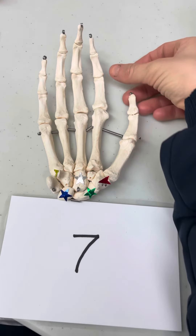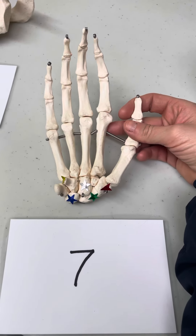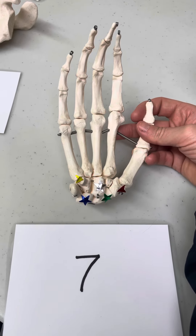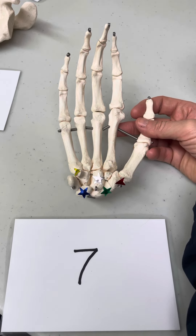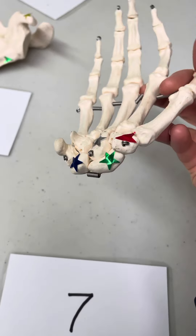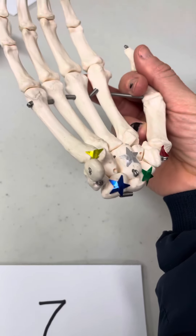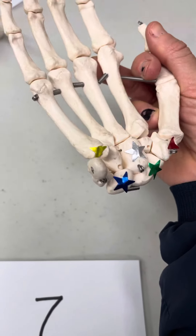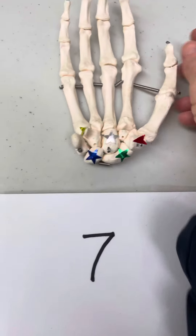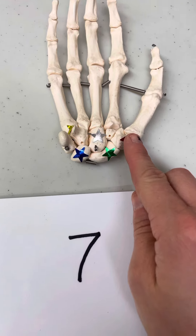For number seven, we have the palmar view of the right hand. We're in carpal land. Notice you have two arrows here. The arrows are trying to show you that we would be asking for a landmark there and not for you to name just the bone. You would also be prompted with your question card. Here we would say name the bone; here we would say name the landmark.